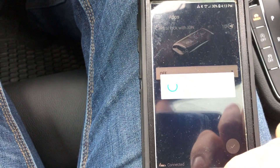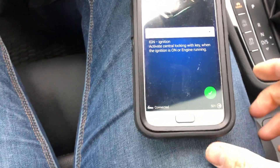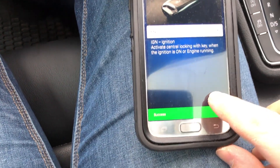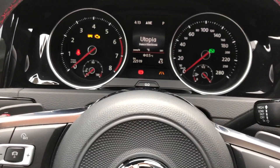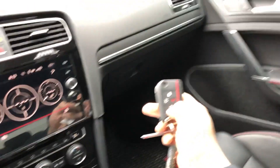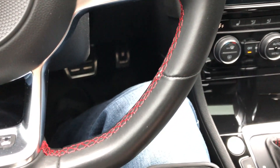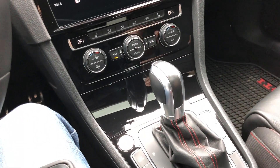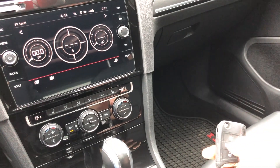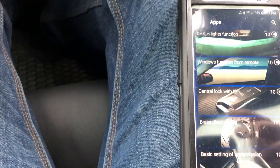Central lock with ignition — that costs 10 credits. Basically you can activate the central locking with the key fob when the ignition is on or the engine is running. I do want that, so select on, hold down the checkmark — success. Now with the ignition on I can use my key fob. Lock — perfect, everything works perfectly. So when you want to leave your car running in the morning and go back in the house, you're fine.